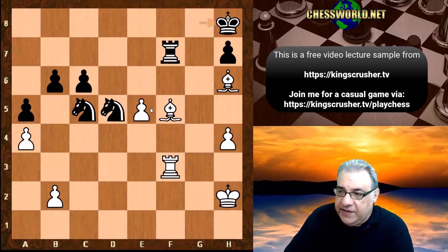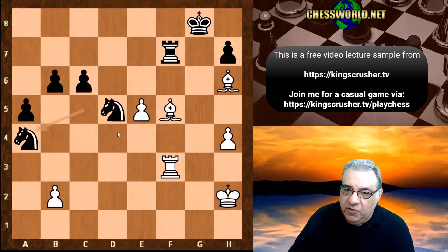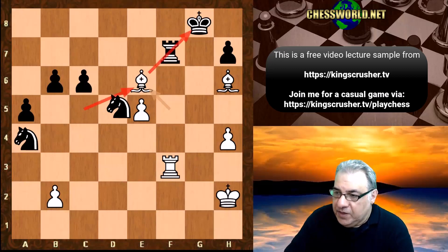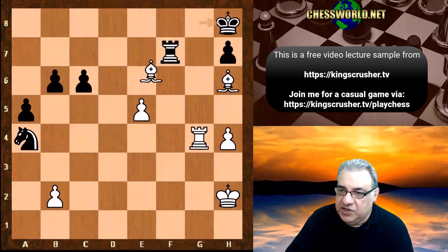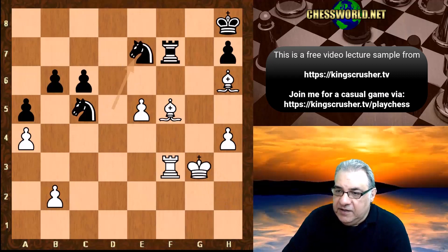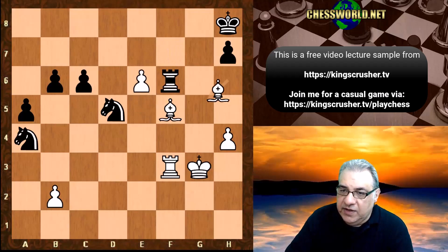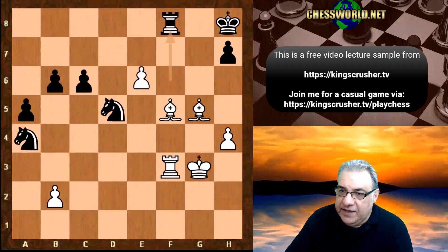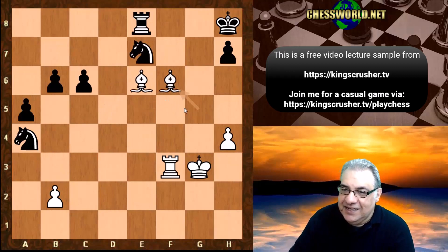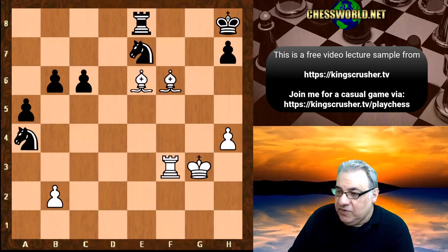We have king h8. If knight takes a4, we can play bishop e6 — pouncing into e6, pinning that rook, and this is just absolutely crushing with check. So king h8, king g3, knight e7. If knight takes a4, e6 is strong, and this position with bishop g5, e7, bishop e6 — we're going to be checkmating the black king. It's a very dangerous scenario.